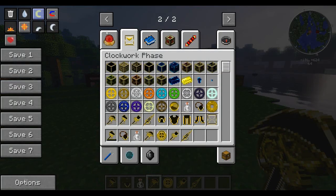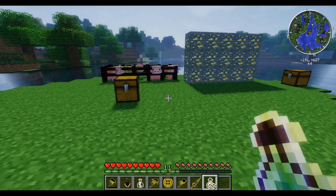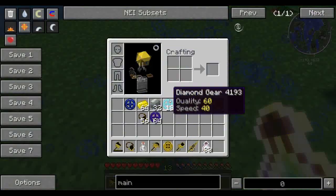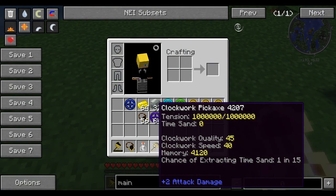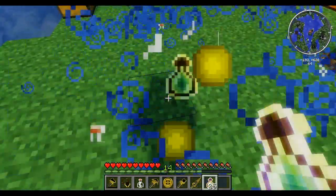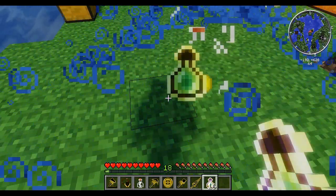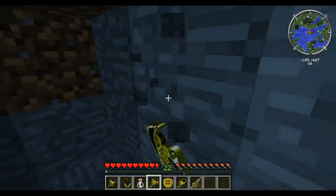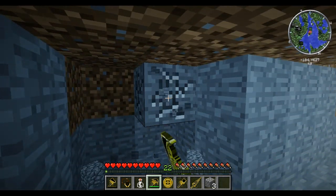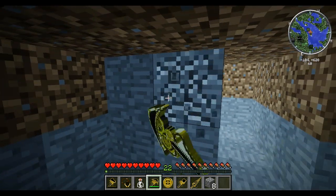So we're going to get ourselves some experience levels — this is the next best thing for getting time sand. If you level up, then going back into our pick, we've got a 1 in 15 chance. The player's experience helps a lot. Now we've got a 1 in 10 chance, then a 1 in 5 chance. Let's see if we can get some time sand. There you go — little yellow particles came out when we broke that rock and that gave us some time sand.